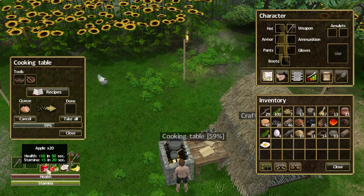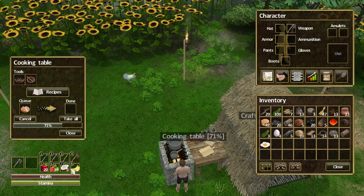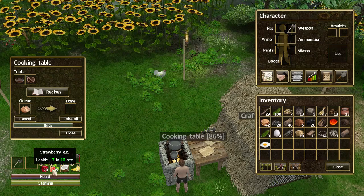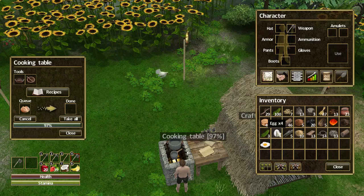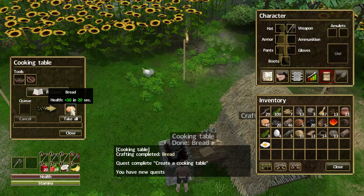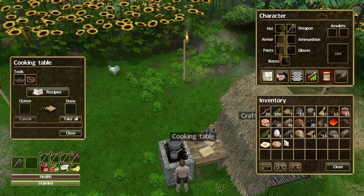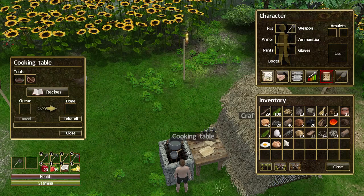We're getting a few foods now but they all seem to be health. What I'm really looking for is a good stamina food that I can grow, so I'm really hoping bread gives stamina. Please be stamina - no, 50 health! My goodness, that is absolutely brilliant, but I still need stamina. We'll discuss that in the next episode. Wherever you are in the world, god bless you and keep every last one of you safe. Thank you for watching and have a fantastic day - goodbye!